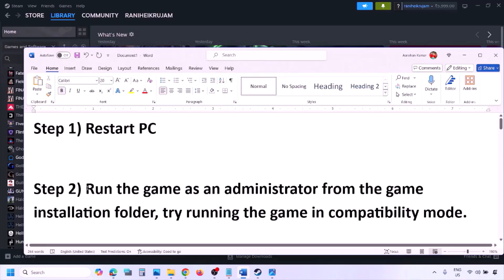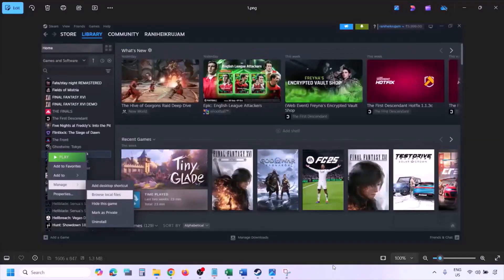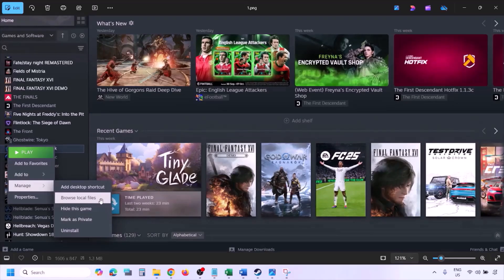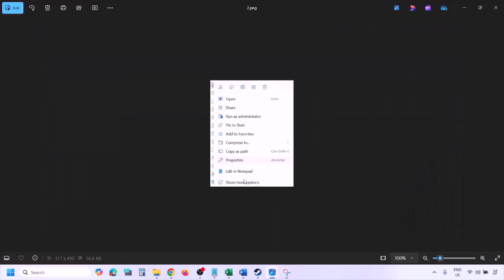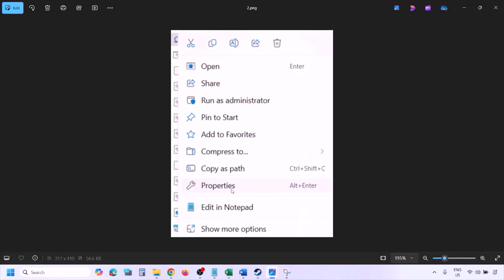Still not working? The next step is to run the game as an administrator from the game installation folder. Go to Steam, open the library, find the game in the list, right-click on it, select Manage, then click on Browse Local Files. Once you're in the game installation folder, right-click on the game exe file and select Properties.